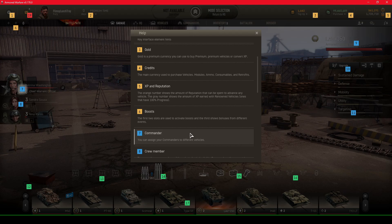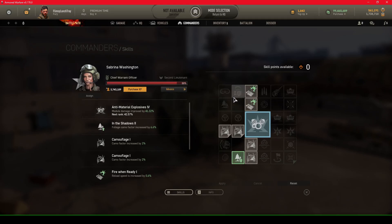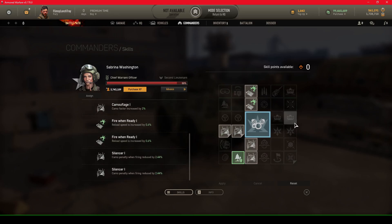Number seven is the commander. You can assign your commander to different vehicles. For example, I have Sabrina Washington — clicking on her shows her available skill points and her skills. You can see a summary of the different skills as you move through them. This will be covered more thoroughly in a completely different video later.